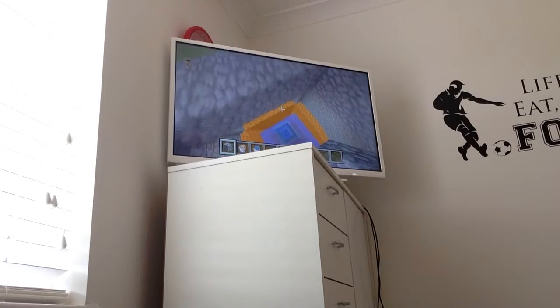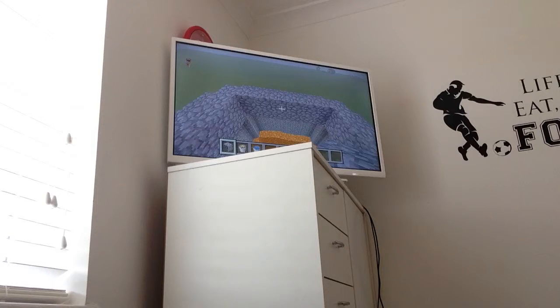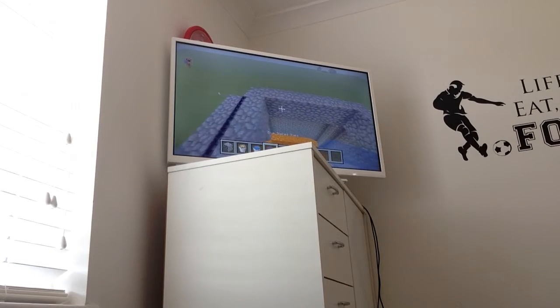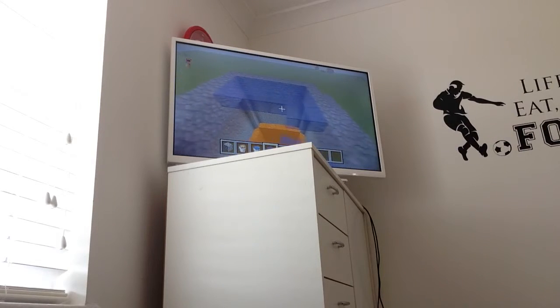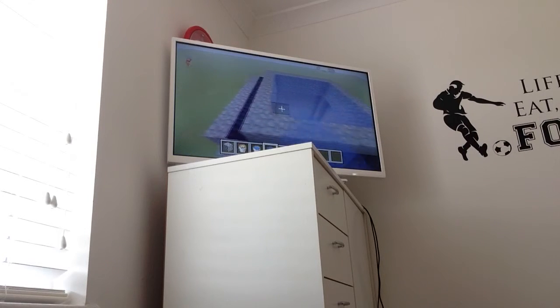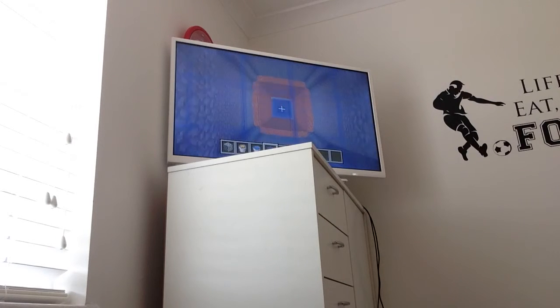While you're waiting for the lava inside to settle, pick a block for your ceiling. I'm going to choose blue stained glass because it's obviously the best, and put it all over the top to make a roof so no rain falls in.